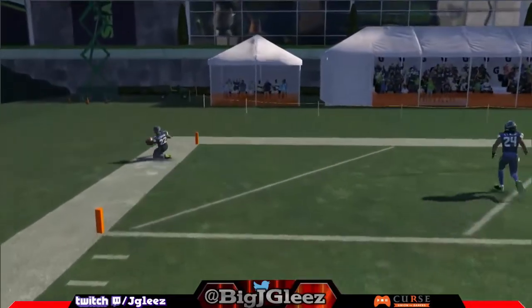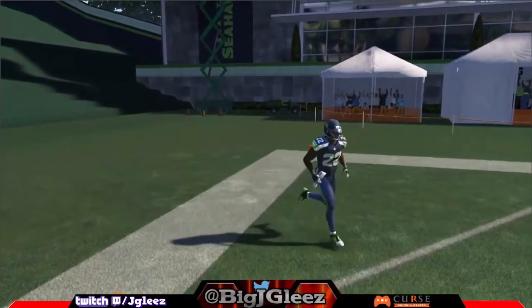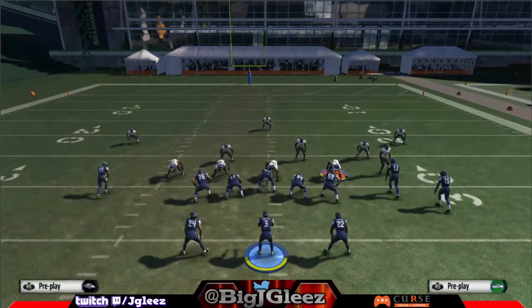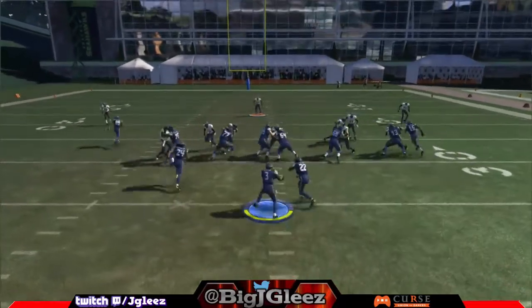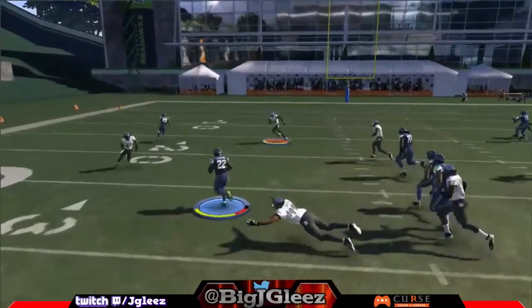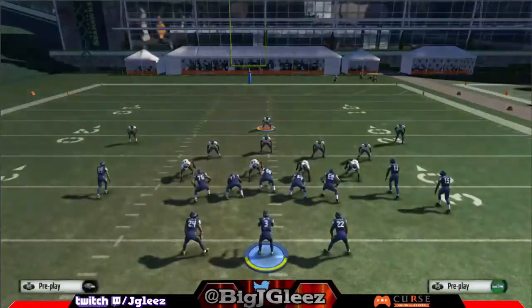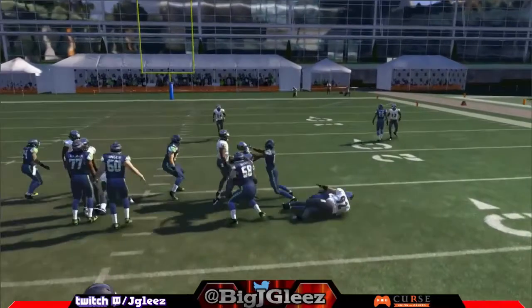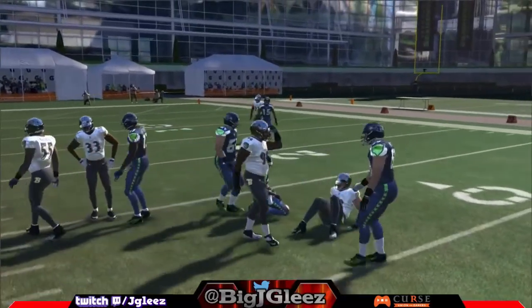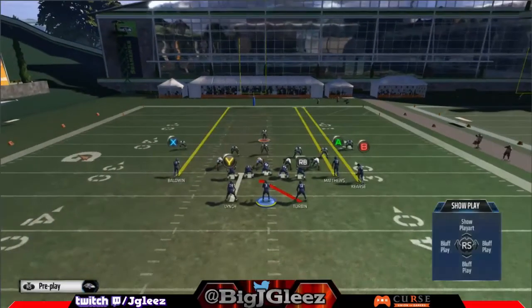If someone shifts — which is a common defense particularly out of the 4-3 — and blitzes all the linebackers, we're able to get the outside. So you can run this inside or outside, and you can bend it back too if you want to get three yards. This play is just straight up money — you just have to be able to read it.